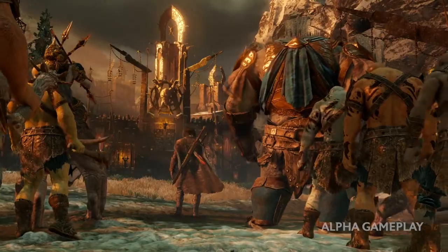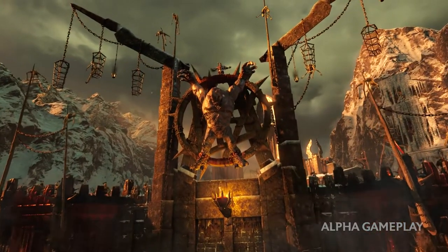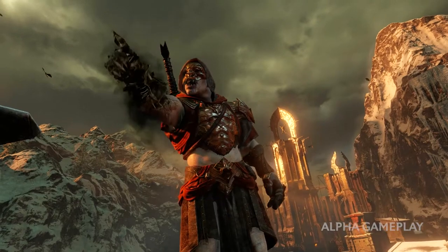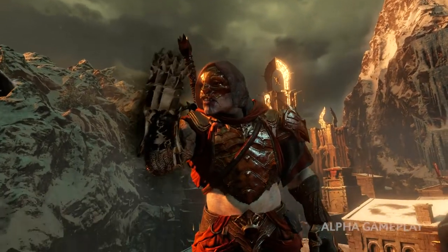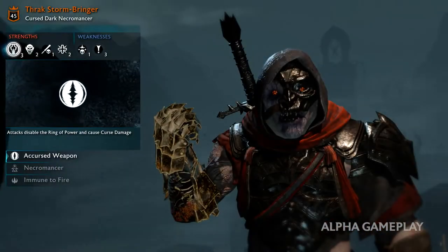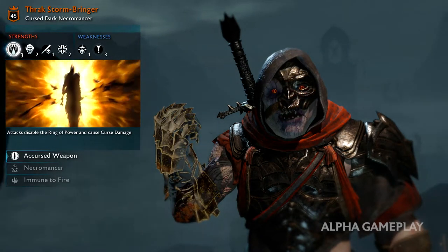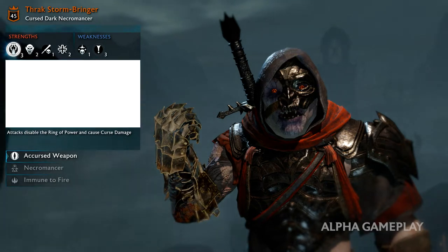With our followers at our side, we must first face the Stormbringer — the Bride Lord. He speaks: 'I fought for you, bled for you, and you left me to die. But I was reborn with the power of the Dark Lord.' He has a history and personal grudge against us. He used to be part of our army before he betrayed us and joined the Dark Lord. He also carries a dark curse, which prevents us from using the power of the new ring.